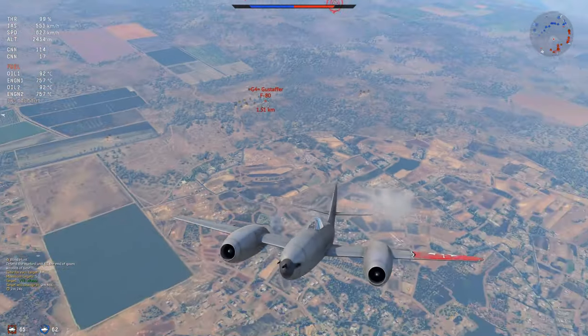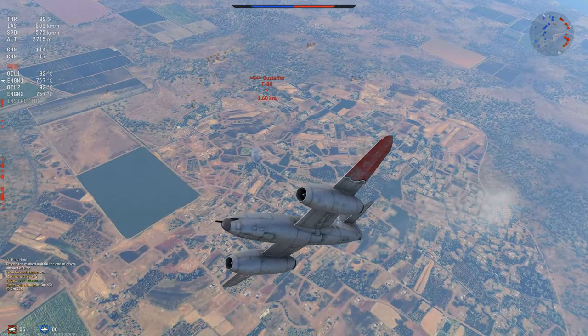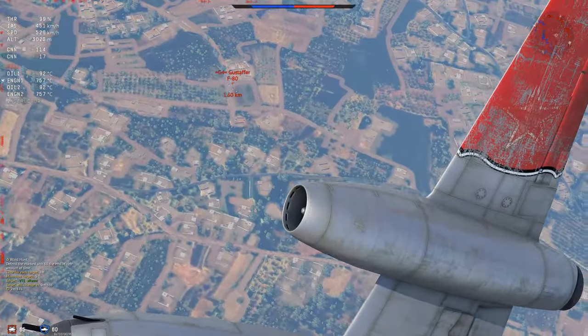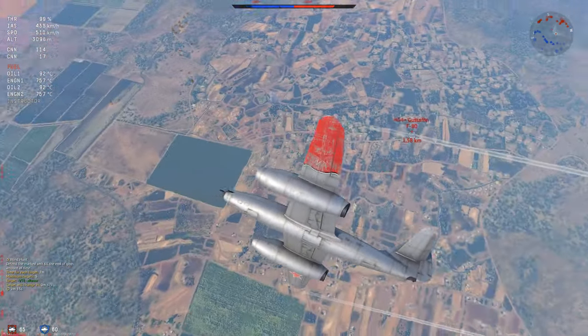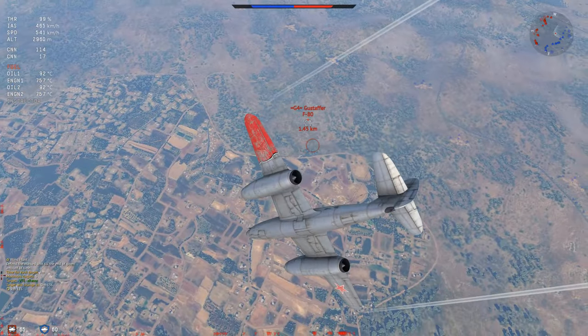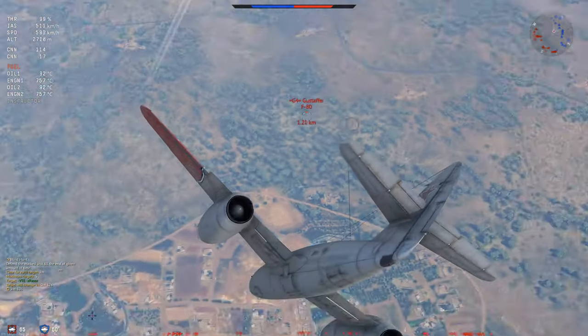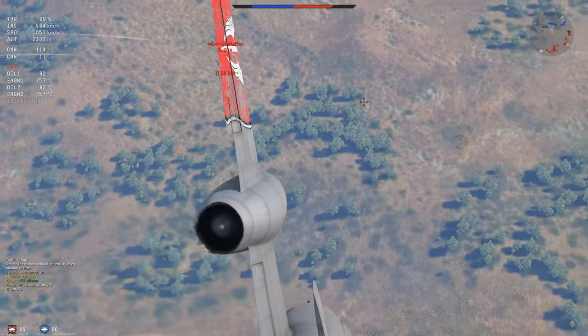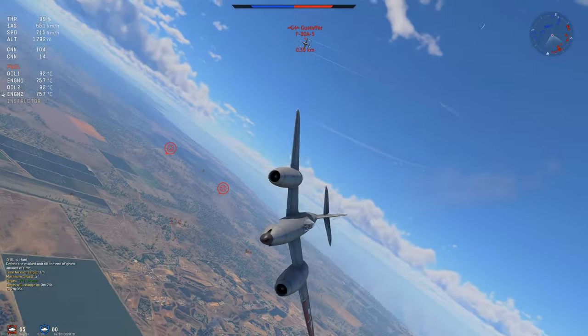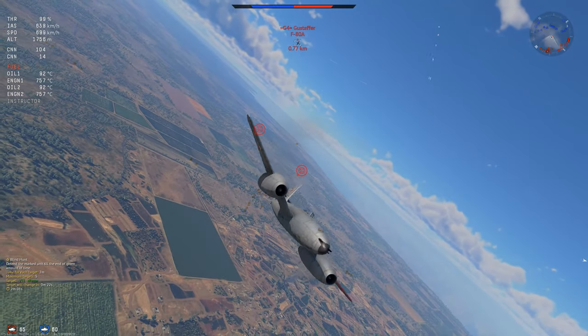An F-80 is trying to follow me. I'm just bleeding as much speed from him as I can, and then we go up. If he tries to follow now, he's going to stall out and die. If he doesn't, I can just drop back on top of him. People say the only thing this thing has going for it is if people stall themselves out for you — which is partially true. But if this guy doesn't stick the fight, I can just run them down regardless. They can't really get away from this thing. It is kind of a demon in that regard.